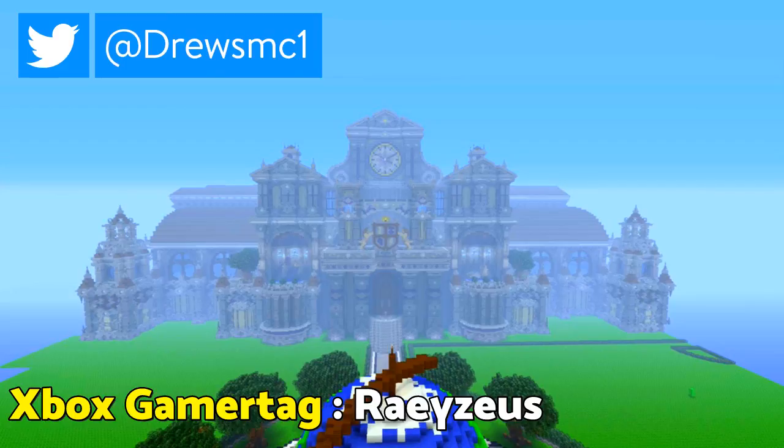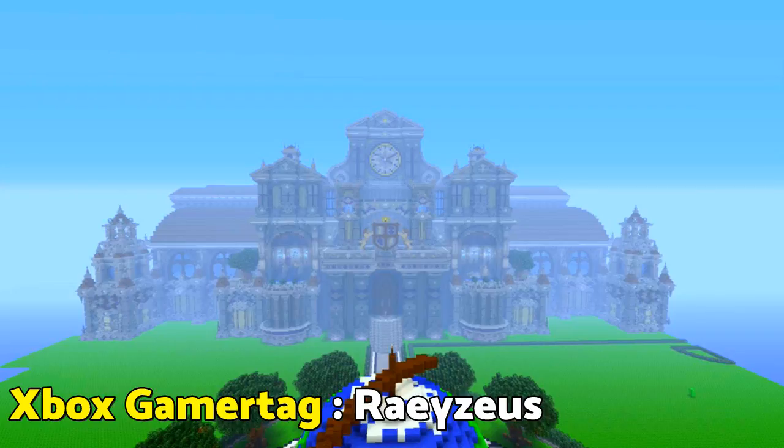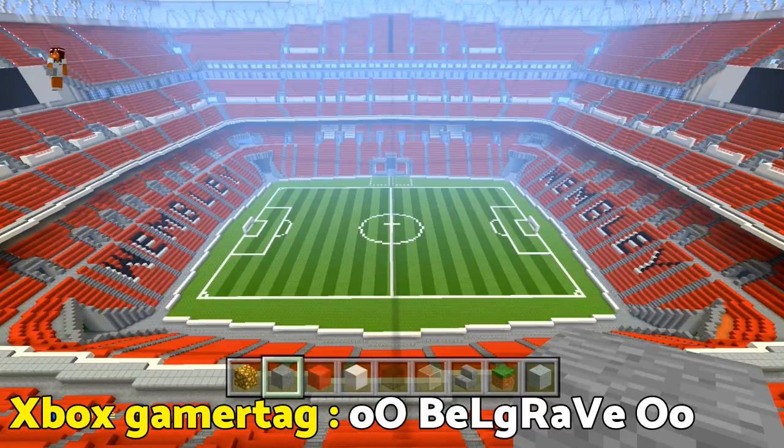So at number five, this is actually in no particular order. We have this awesome build. I will put the gamertags in the bottom left corner, and these screenshots are from the Minecraft build community on Xbox. The community is called Minecraft U, so you can search that on the Xbox edition. I honestly think this is so cool — the amount of detail is just really, really crazy and wonderful.